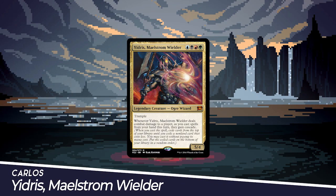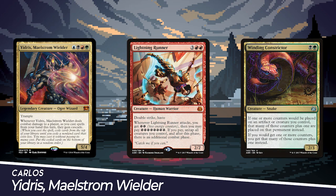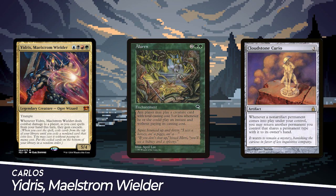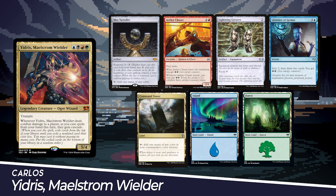I am playing an energy-focused deck using Yidris's Cascade to get a lot of value fast. There are many energy synergies with a Cloudstone Curio and a Learn combo package to close out the game when needed. What do you think the over-under is on getting an energy-focused commander in the future? My starting hand includes Mox Tantalite, Aether Chaser, Lightning Greaves, Glimmer of Genius, Command Tower, an Island, and a Forest.